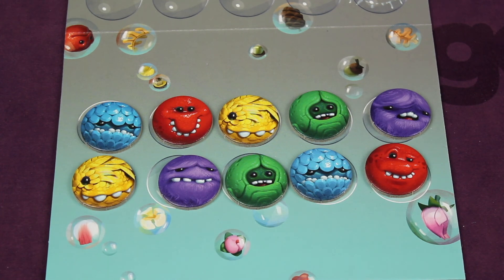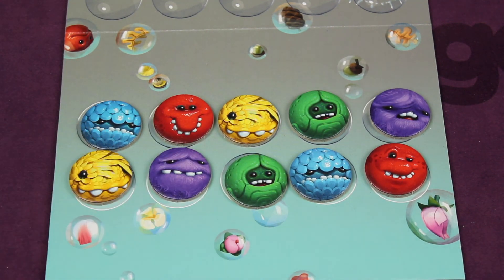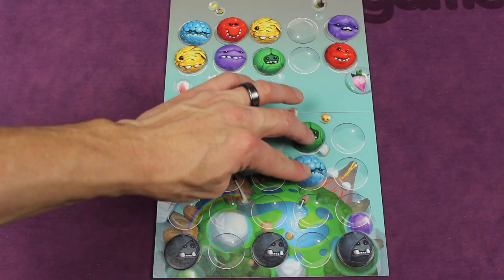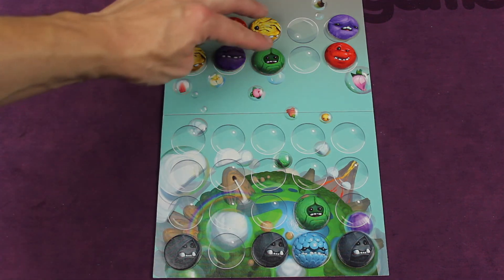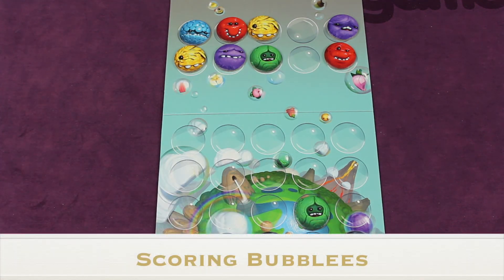Step two: you can swap any two adjacent bubblies either vertically or horizontally — never diagonally — and swapping is optional. Then you must choose either two vertical or two horizontal bubblies from the sky zone and have them fall into your zone. They fall as far as they can. For example, if you select a different pair, they'd fall and stop where a bubbly is already below them.